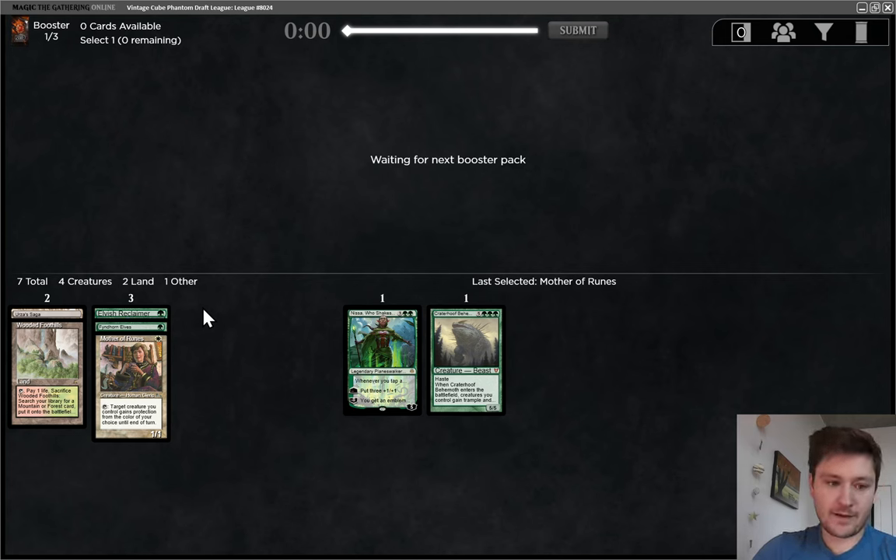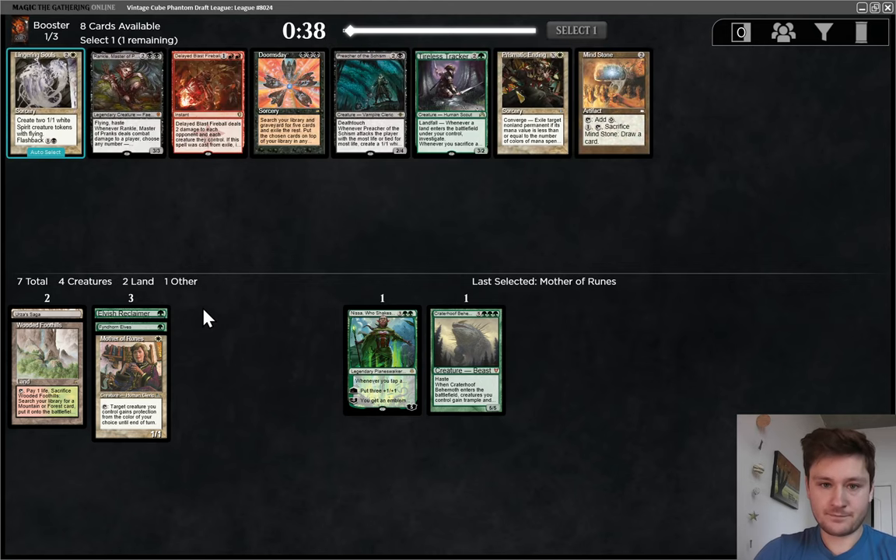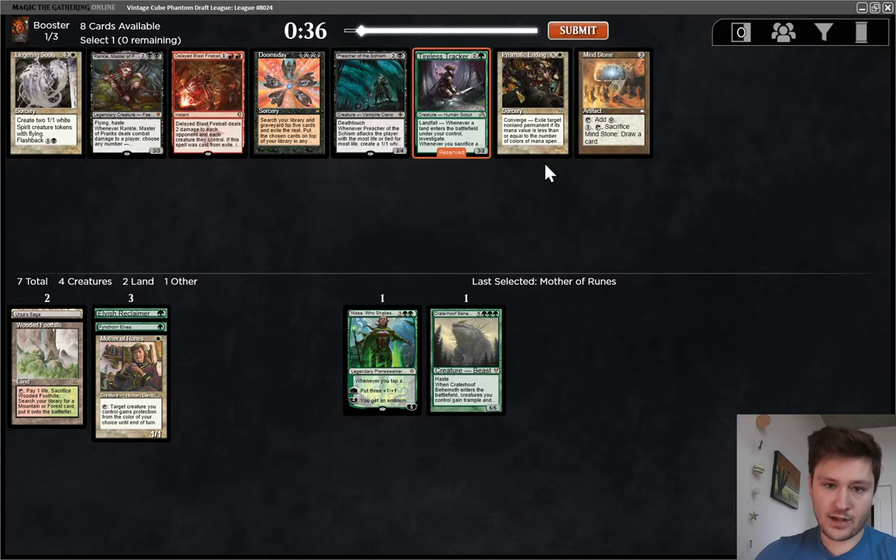So, one more fresh pack, then we get back to our first pack. I would love to see Skullclamp — if it could be a green-white Skullclamp deck, that would be pretty sweet. Stoneforge Mystic, some white removal spells, more green ramp. Tireless Tracker. I do think I'll take Tracker over Prismatic Ending, although I do like the Ending.